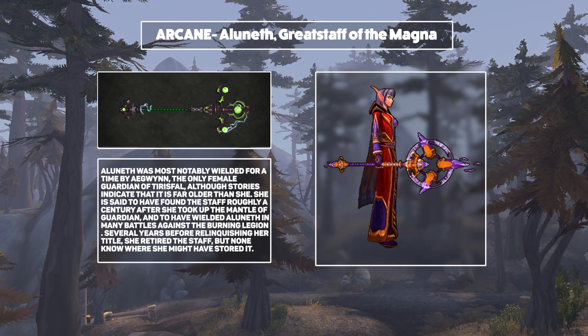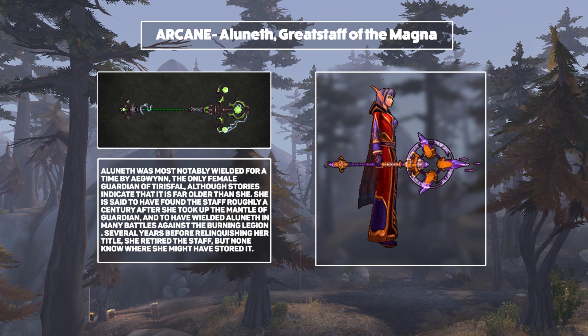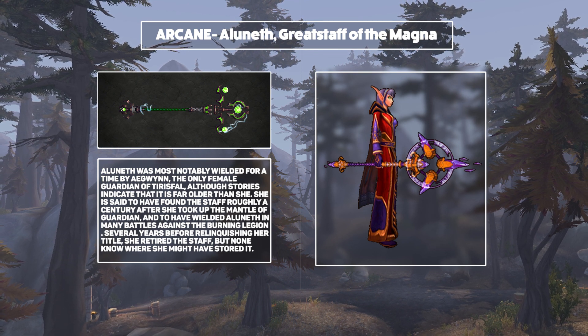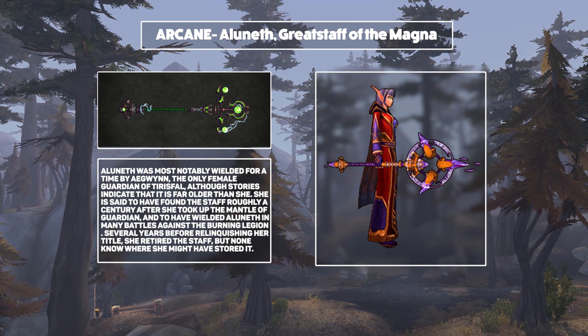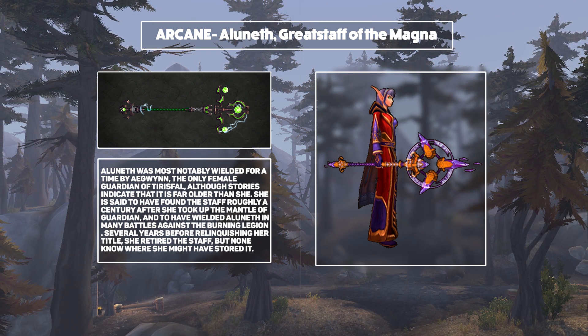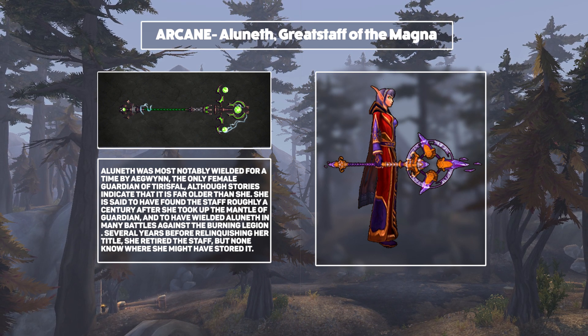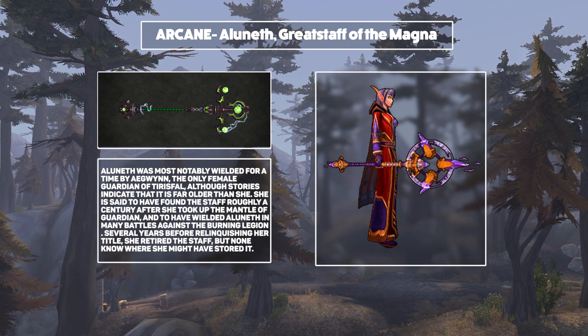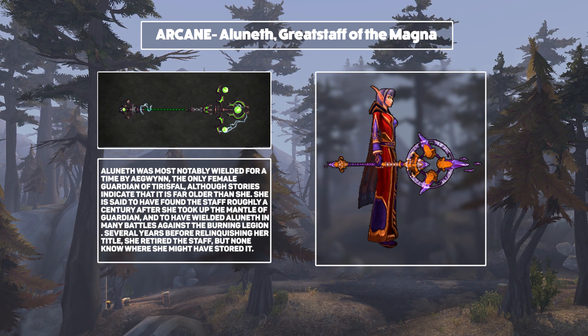Next up, Mages, starting with Arcane and Aluneth, Great Staff of the Magna. This is apparently the staff that was wielded by Egoin, who was one of the most powerful beings on the planet, and I think it is a visual treat. Really, really nice looking, and I think both versions are very vibrant and flashy. I especially like the purple variant that I can see going pretty well with that Hellfire Citadel LFR cloth set. There are actually quite a few transmog options that look good with what they've shown for this staff.